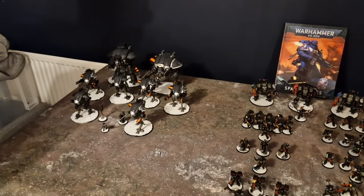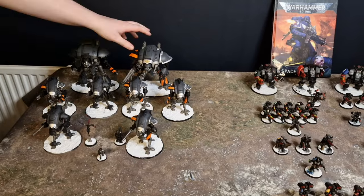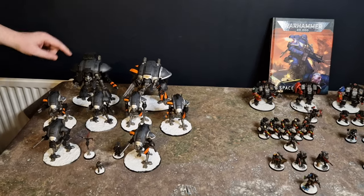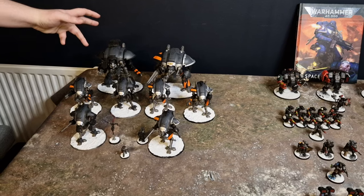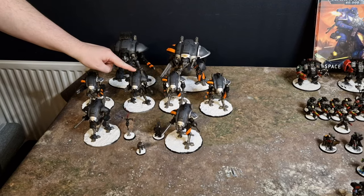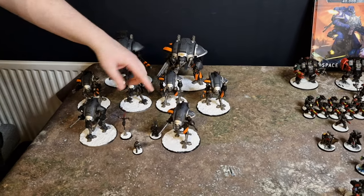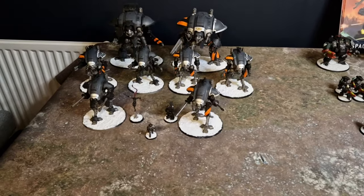Today we have Rhys, who's here again with his Imperial Knights. He was going to mix up the list but didn't get his new unit ready, so he's running back with Rex partnered up with a Warden who is running the banner — so he gets sticky objectives, very useful with a low model count. He's also got four Armiger War Glaives, each running the Melter on top with Thermal Spear and Chain Blade. Then two Helverins with autocannons and stubbers.